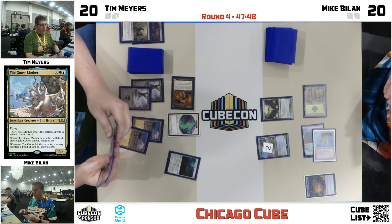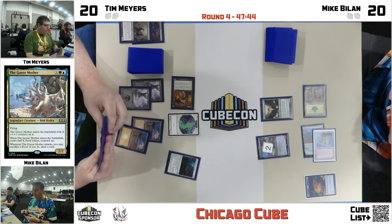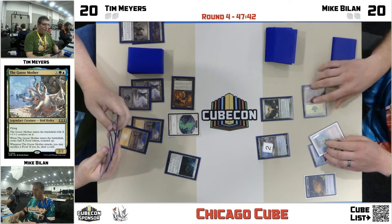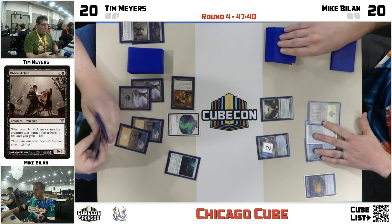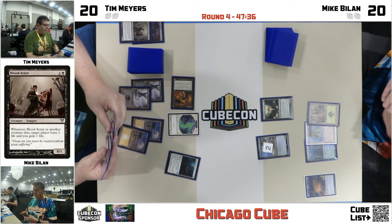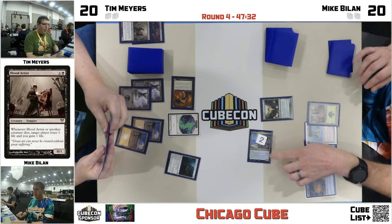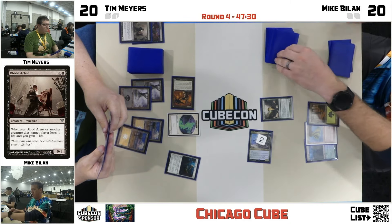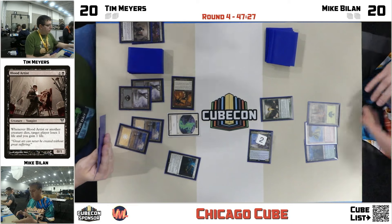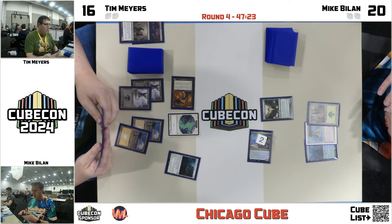It's a wholesome fairy tale creature — Bird Hydra. I remember that one from the Disney version. It's a classic Aesop's fable. It does have a Brothers Grimm thing going on about it. Was that Blood Artist that we just milled? All the good ones going away for Tim. This is also what happens when I mill myself. The Goose Mother's gonna come in and when it attacks, that's going to let Mike sacrifice the food to draw a card.